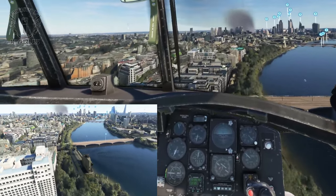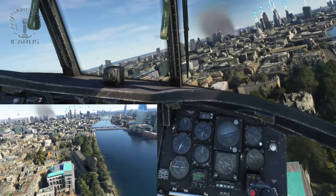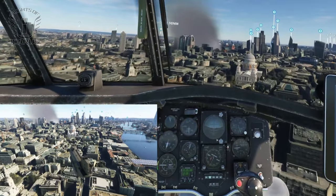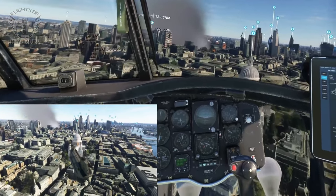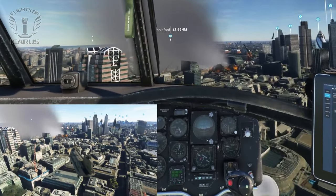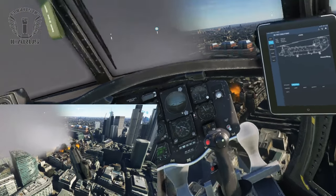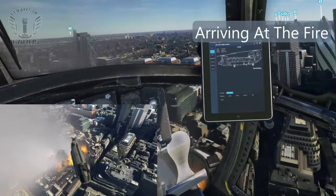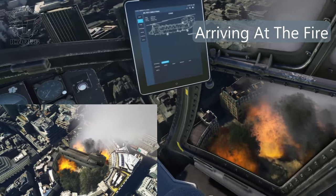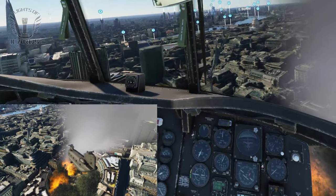We're getting close to the fire now, so I want to be low enough to assess the blaze when I get there, but not so low that I hit things like cranes and pointy buildings. There's St Paul's Cathedral on the right — would get in a lot of trouble if I hit that. But we can start to see the flames ahead of us now. That's a pretty big fire. I want to be careful not to fly through the smoke so I don't crash into a building. Plus I'm not sure ingesting smoke into the engines would be good for them. So now I just have to find some water. Fortunately, the Thames is nearby.